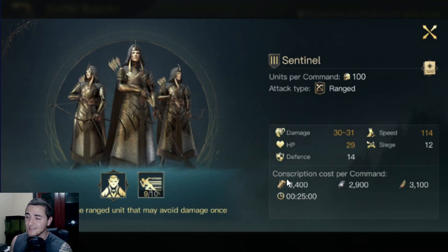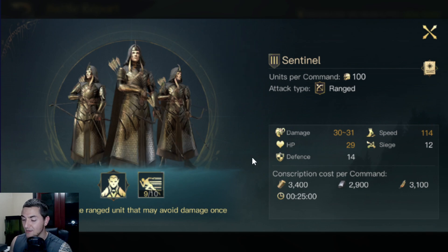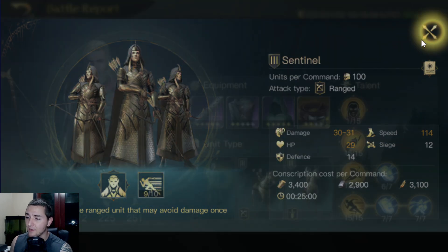He's got fantastic Sentinels, which are going to be super fast — plus 35 speed there, plus another 8 speed from his talents. So they're at 114 speed, which is faster than some cavalry. These guys are ninjas. They're also going to dodge the first attack, which will help counter the alchemist build he's fighting.